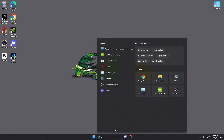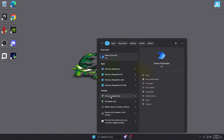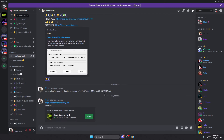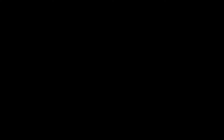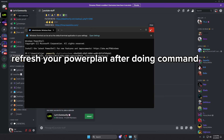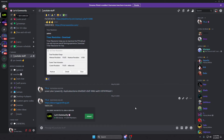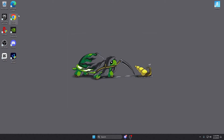Next, go to power and choose your power plan. I recommend high performance. There's also an ultimate performance power plan in my Discord — go to terminal as admin, paste in the command, hit enter, and the ultimate performance power plan gets added. Higher-end PCs can use this; on a lower-end PC it won't do as much, but on a high-end PC ultimate performance is the way to go.